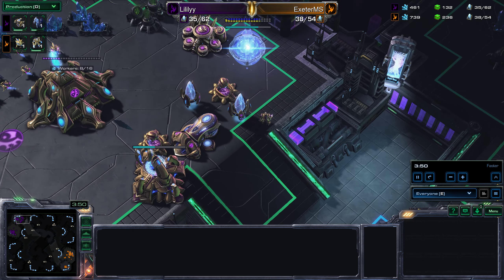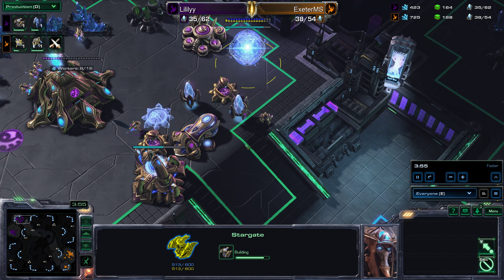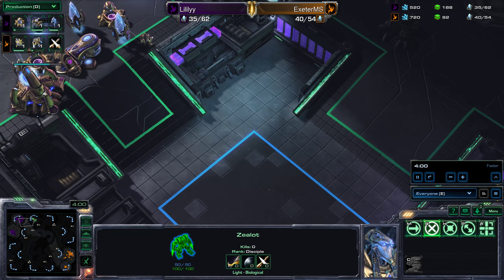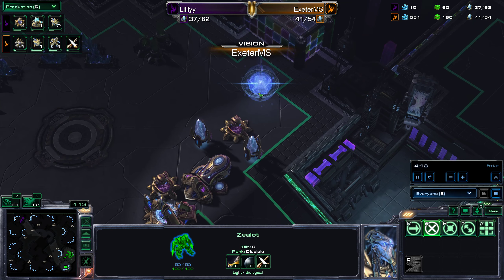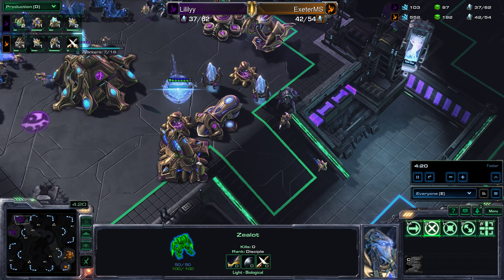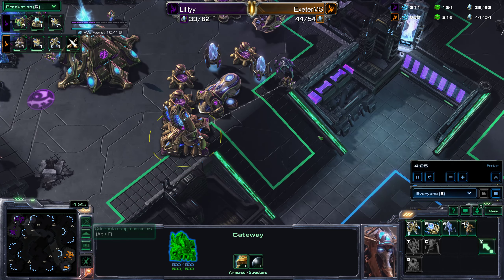What's interesting here is that a stargate is building — that's the first sign of what tech path Lily's going to go for — and that worker did get up the ramp. So if I show you what Jake can see on the mini map, he can see there's a gateway and a forge with two cannons, but what was building here will be unknown to him unless he clicked on it at the time, and those workers shut that worker down pretty quickly, so I think it's unlikely that Jake knows about the stargate.